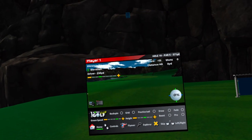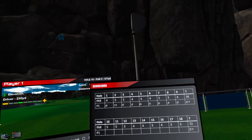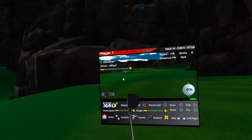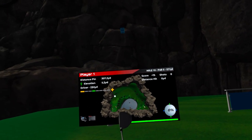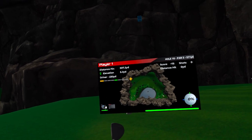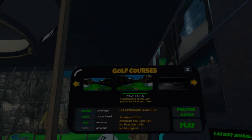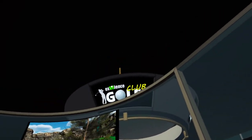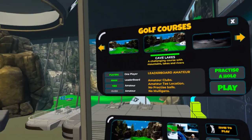Let's get out of here — we can look at my stats before we go. There is a scoreboard and I'm not doing that well obviously. It's like a bird's eye view. Okay, let's go home. So there you have it — this is Experience Golf Club. It's on App Lab and not on the official store.